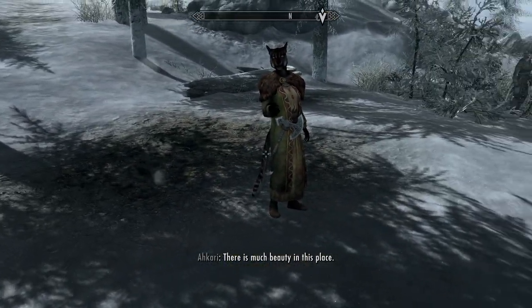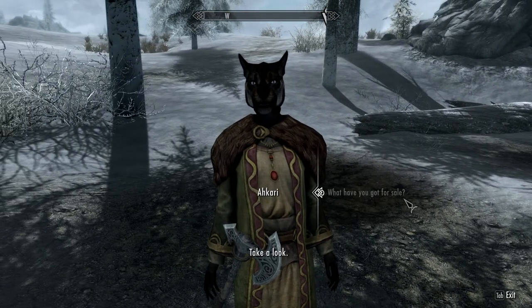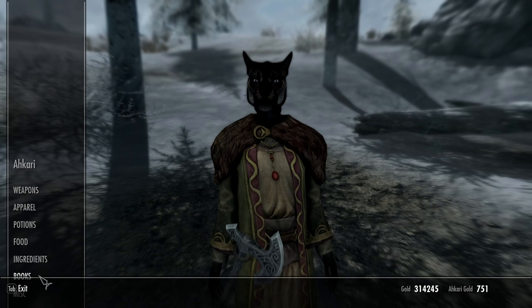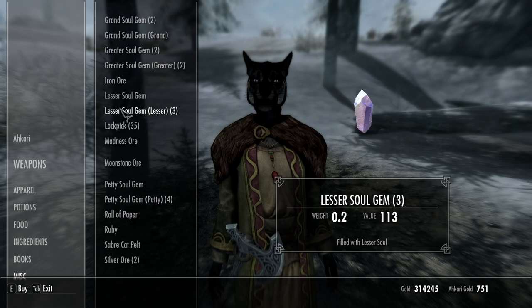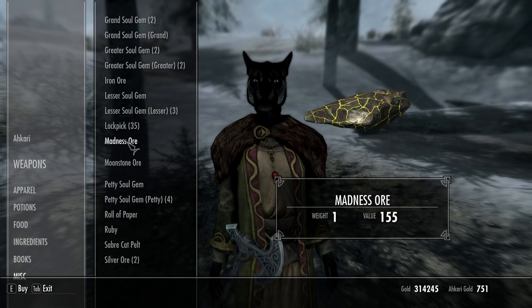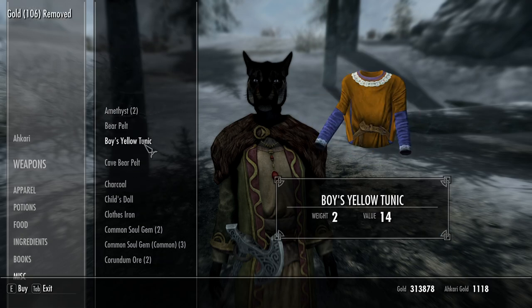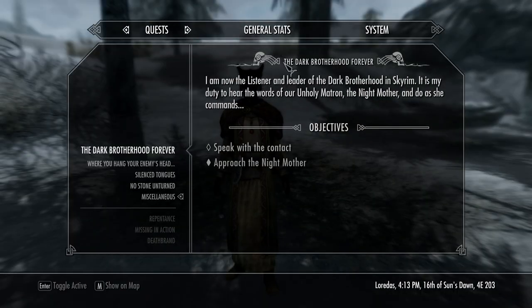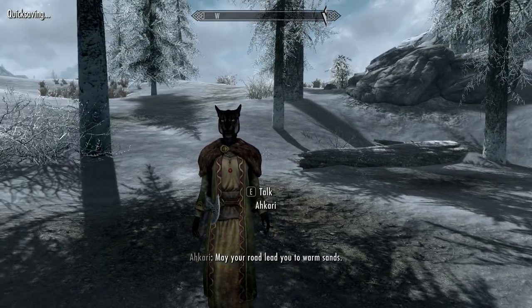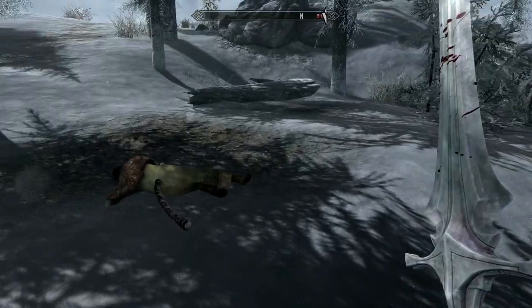Now that you know where they are, talk to this lady here — there's usually a tent set up but it hasn't fully loaded yet. Ask her what she has for sale, go to Miscellaneous, and look for amber and madness ore. You can buy them directly from her. I'll buy some now as an example. Now, if she doesn't have any amber or madness ore, here's what you do: save the game.